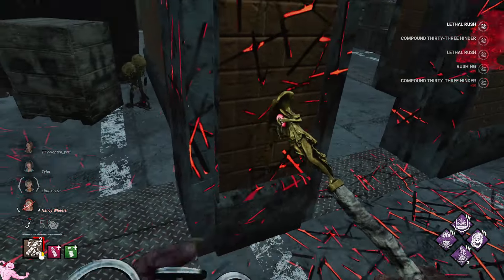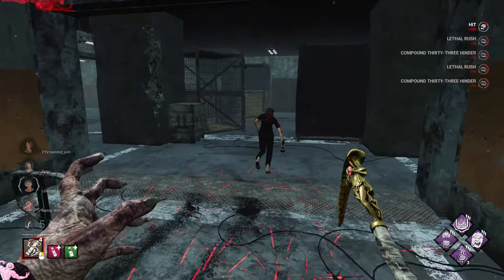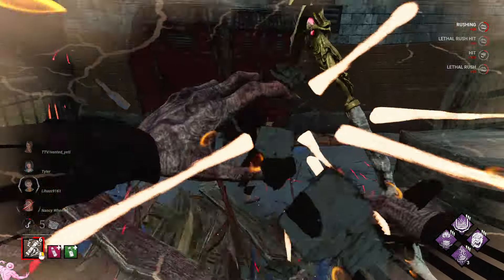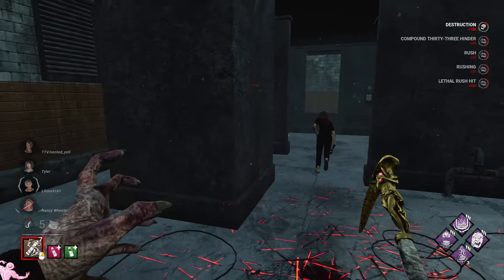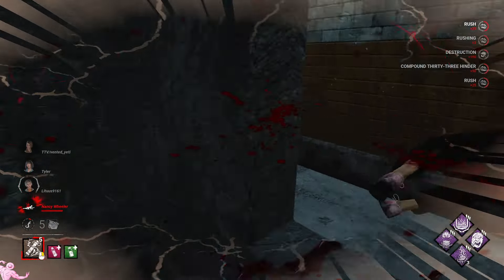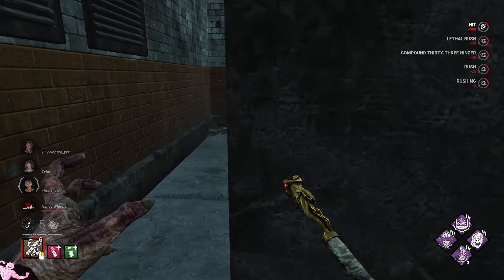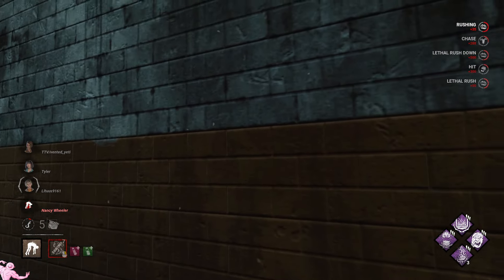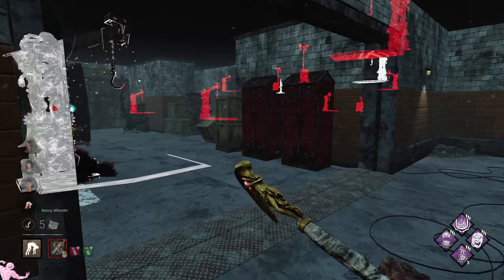There we go — just take it slow there, I've got plenty of rushes so I don't need to rush because I've got so many rushes. Drop that. I'm not going to vault again because I don't want them to know I've got Bamboozle. On this map Bamboozle's not going to do much but you never know when something might come into play. Another Pain Res — that's beautiful.